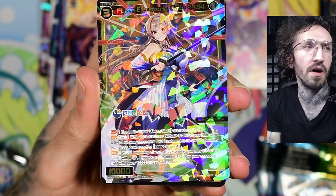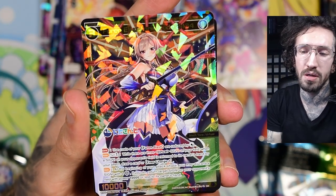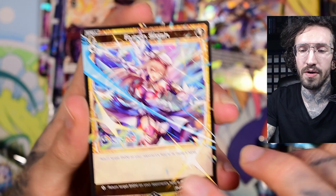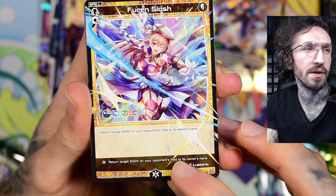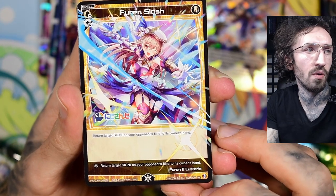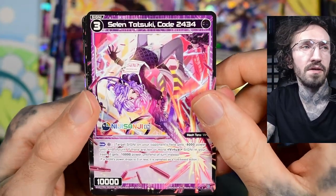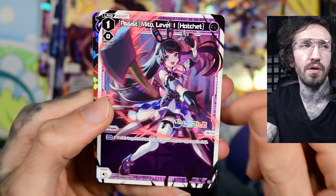At the beginning of your attack phase, you may discard a signi with a G — if you do, return target signi on your opponent's field with power 10,000 or less to their hand. So you're giving up your own defense to push more damage. This looks like a piece for a white Acro deck. The life burst effect is basically free. The signi doesn't have to be upped — some bounce-back effects only work on up signis, but this works on every signi.